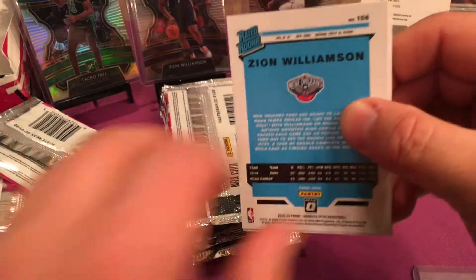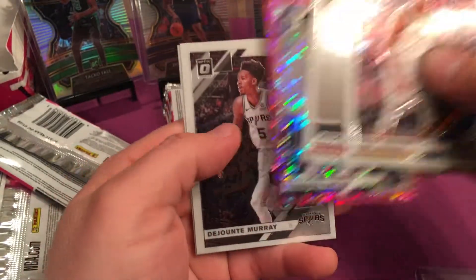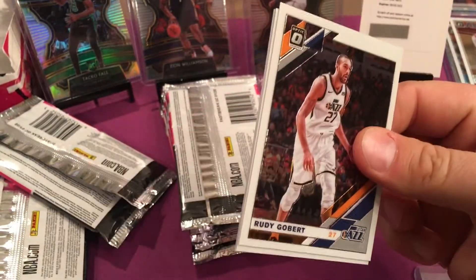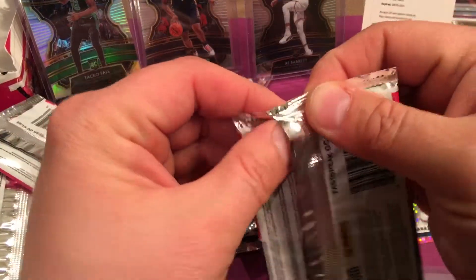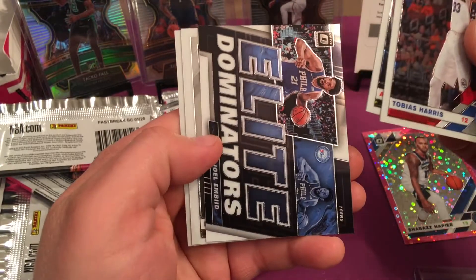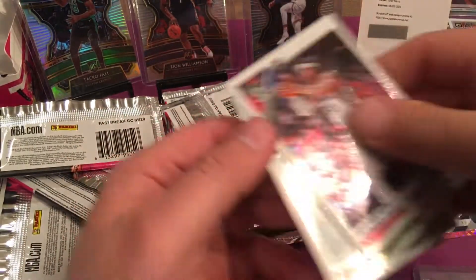And we got a Zion, which means we'll probably get a Ja too. It's not a Zion Holo, but still — it was the magic box with the gold Tyler Herro. Imagine that. So a gold Tyler Herro, a Zion, and a Ja in the same box. This Fastbreak is incredible. The Zion's a $100 card and the Ja's like almost $100 card, plus the Tyler Herro. There's Ja right behind Zion — every time. That's what's so great about this product. You get like $200 and they're both centered pretty nicely.